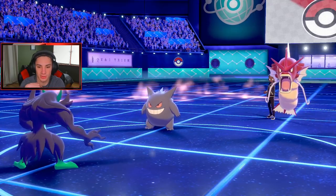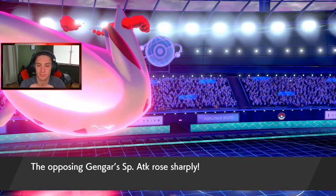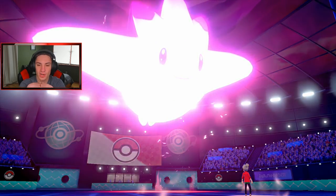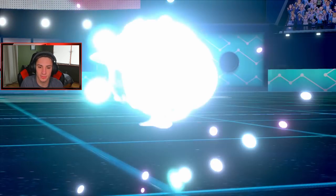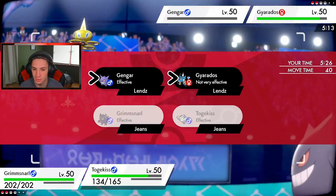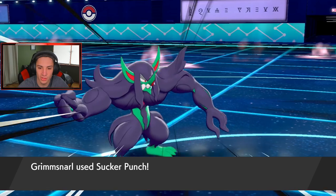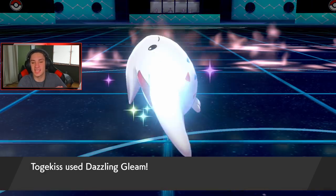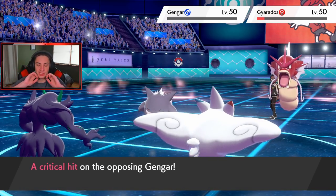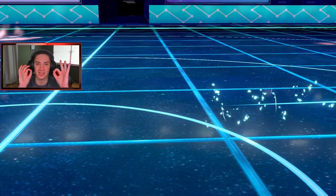I can't hit myself but Togekiss can chill here. What is Gyarados going for — a Waterfall? We eat up pretty well. Do I go Sucker Punch? I know I outspeed Gyarados so I'll throw a Sucker Punch and then drop a Heat Wave or Dazzling Gleam. That's exactly what we're gonna do — we're plus two on the board. Sucker Punch comes through, then Dazzling Gleam takes out Gengar and does damage to Gyarados. We get a double crit but Cursed Body takes away Dazzling Gleam.